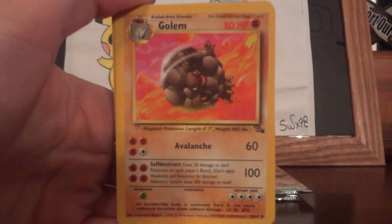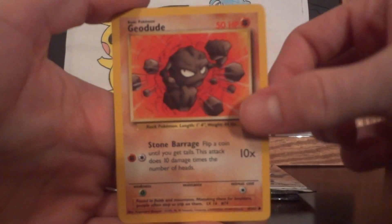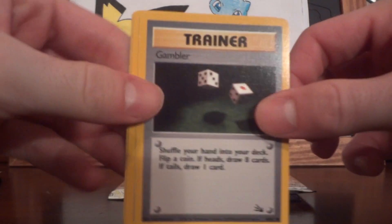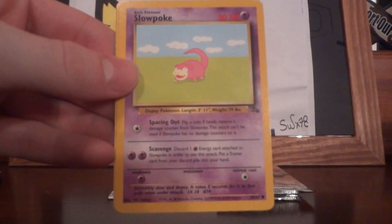Kingler, Golem, Weezing, Krabby, Geodude, Gambler, Omanyte, Grimer, Slowpoke, Psyduck, and a Magneton.